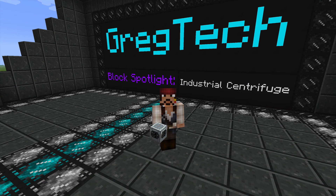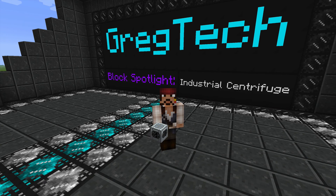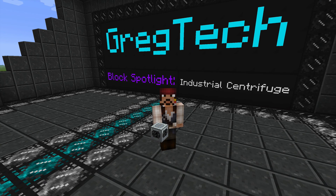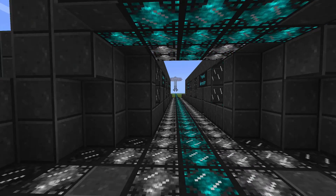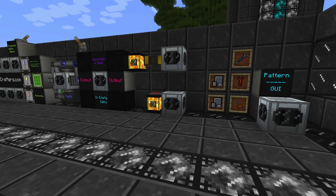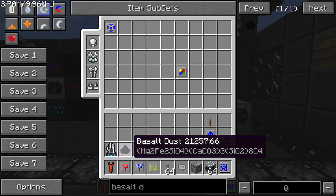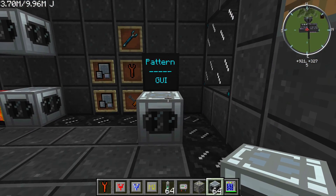Episode 6 is going to be all about the Industrial Centrifuge. This item will take complex items and break them down into their individual component makeups. Don't get this block confused with the Industrial Electrolyzer, which deals mainly in element breakdowns. You can see that if you mouse over it — that really complex one breaks basalt dust down into its individual compounds. So let's take a look at what's inside this machine.